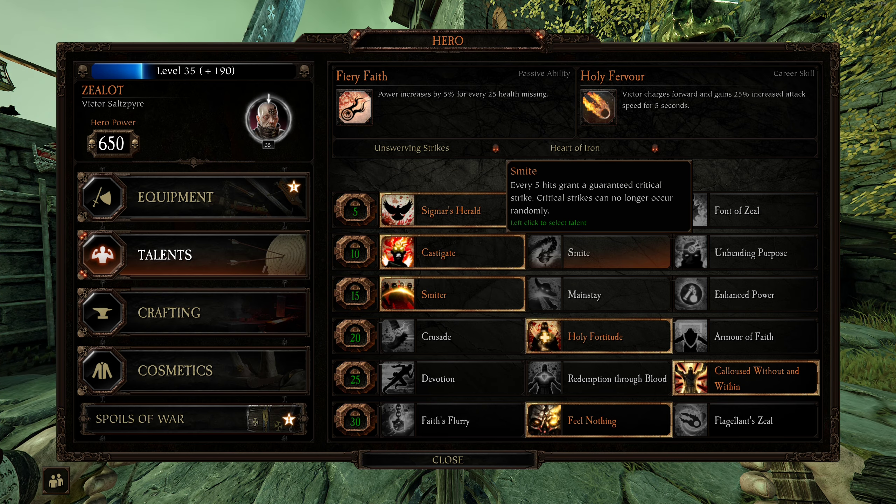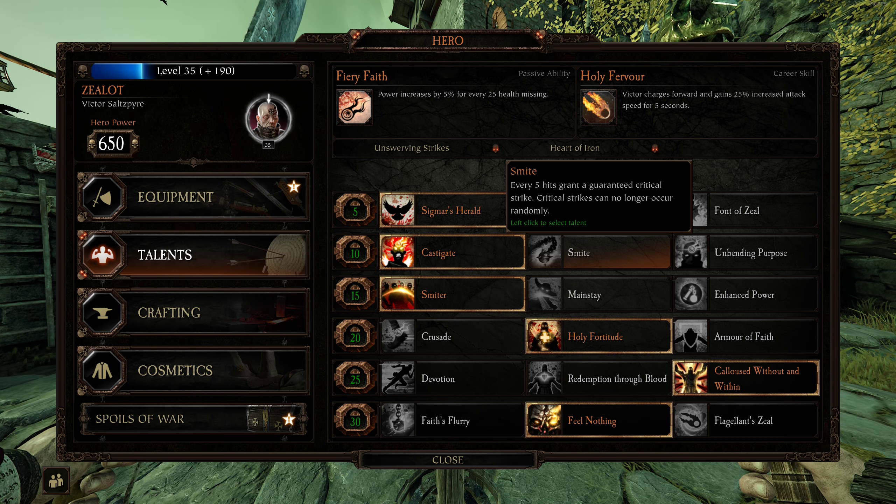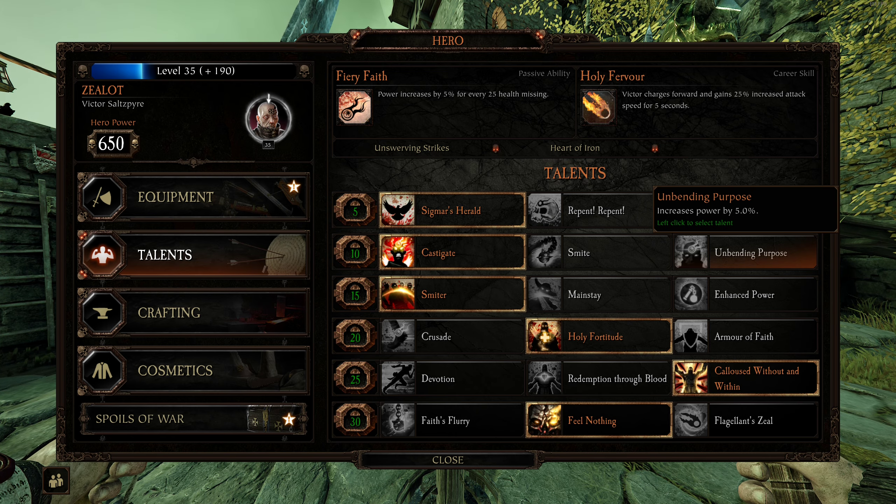If you want to do maybe a little bit more damage or have a consistent thing and take crit chance off his gear, Smite could work. Unbending Purpose is just another stack of power — 5% isn't really worth it in my opinion. Casting is his best one. Smiter — absolutely the only real choice there.